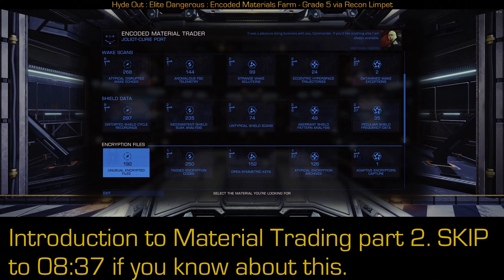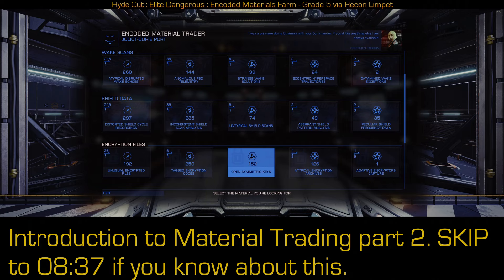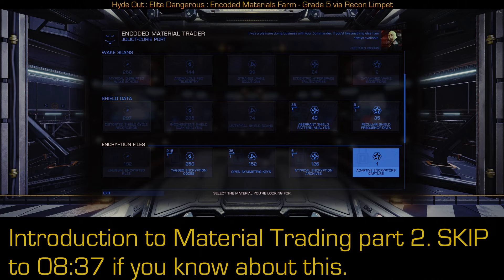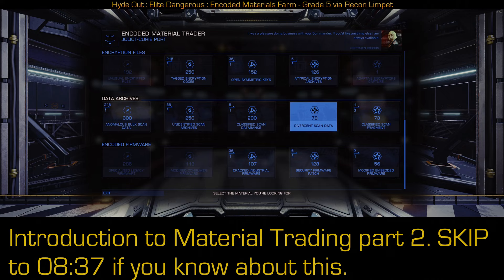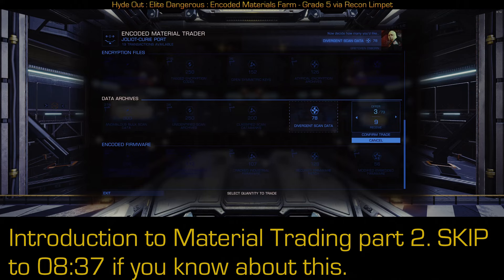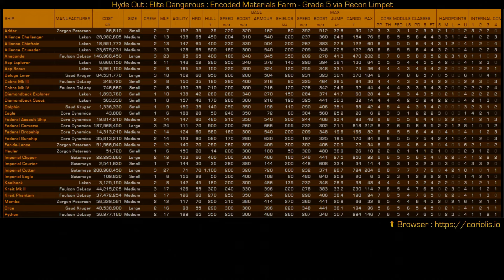So if unusual encrypted files was almost empty, sure — go trade some tagged encryption codes for it. But if they're both almost full, just let them fill up. You're going to get messages that say storage is full, but that doesn't mean all storage is full — it just means those types. I've got 73 classified scan fragments. To completely demonstrate: we're going to get some divergent scan data by trading in classified scan fragments. I'm going to give 10 and get 30. Now none of my rank fives are full — time to go farm.